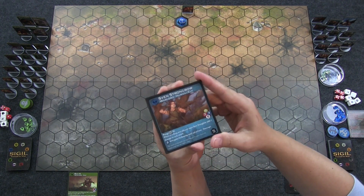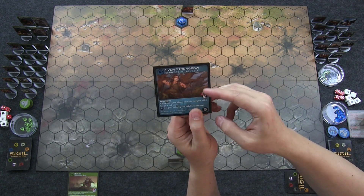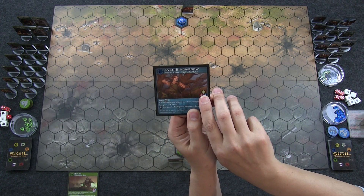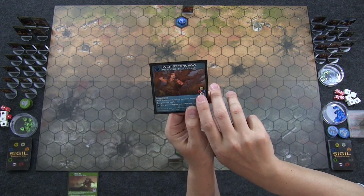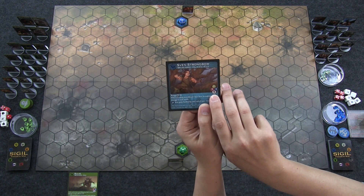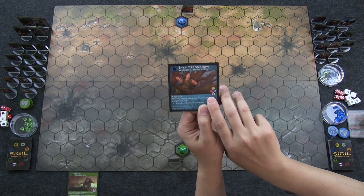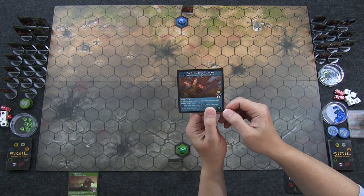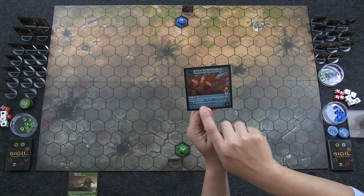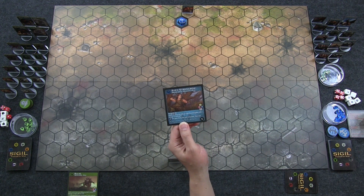On each card there's a four-hex stat block. The top hex is movement — Sven has four. Left and right represent attack and defense — he has three attack, three defense. The bottom white hex is total health. If attack exceeds defense, the excess is critical damage to health. Sven has a range keyword of six when attacking, and for two mana his special ability gives him backswing — in melee, the defender attacks back using their combat dice rolls.